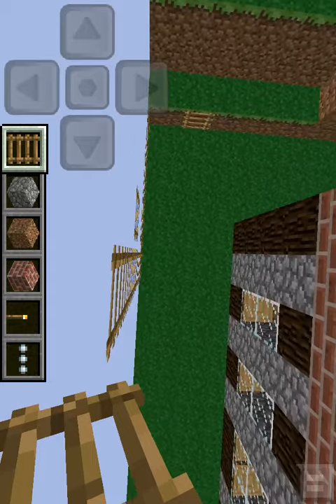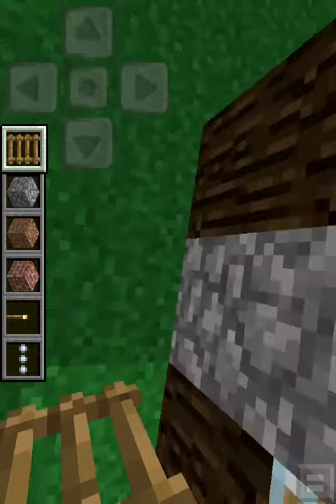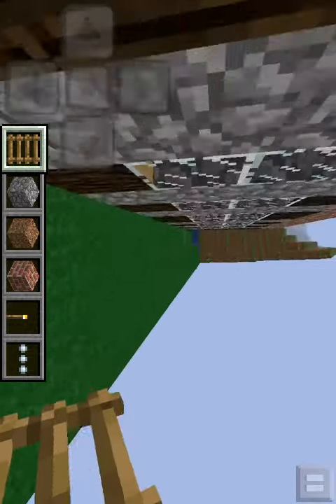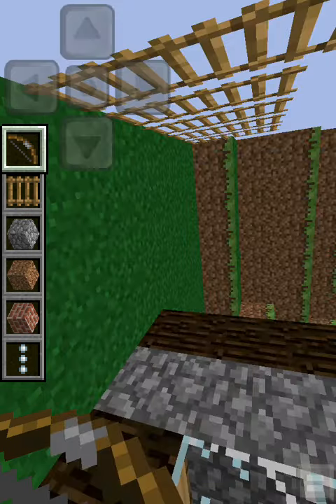People have been complaining about that. You can stand at the top and you can kind of just jump off and things like that. Anyway, that's about it — really short video, but just showing you a quick bug. And just for your information, you can also shoot the bow in creative mode.